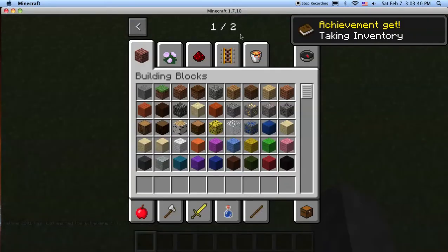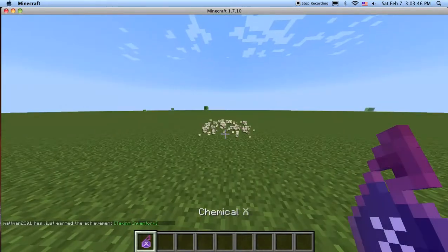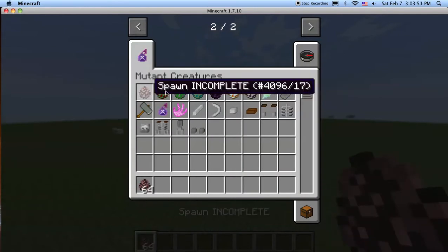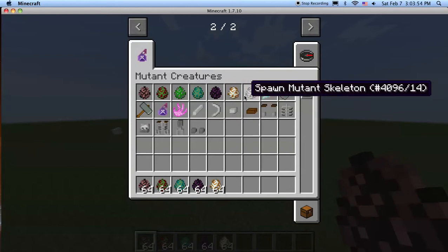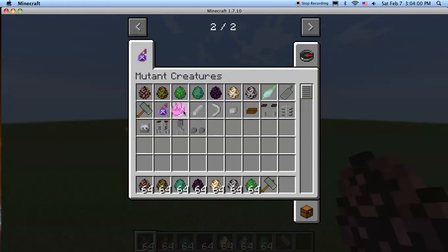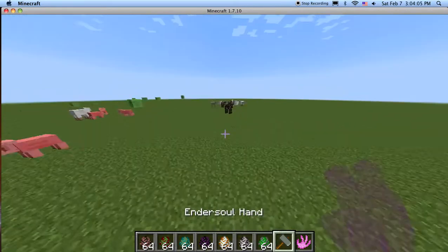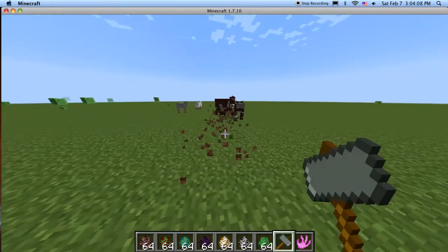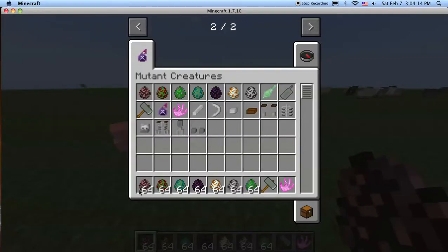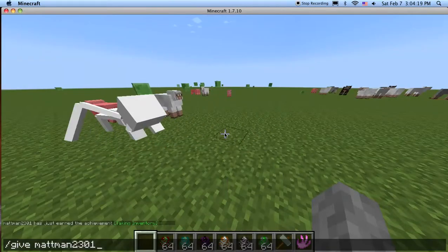We'll create our world just to make sure these mods are installed. Here we got Mutant Creatures — we got the Chemical X, which is used to throw at a mob and it'll infect the mob and possibly turn it into a mutant or kill it. As you can see, we have our Mutant Creeper, Creeper Minion, the Hulk Hammer, and the Endersoul Hand. Let me give myself an OP weapon — a Sharpness 100 Diamond Sword.